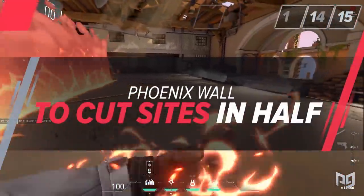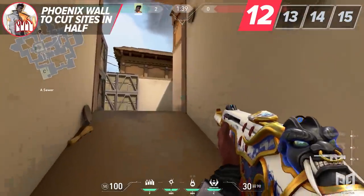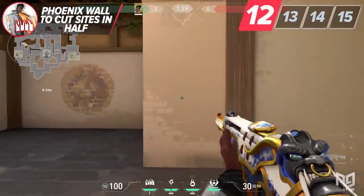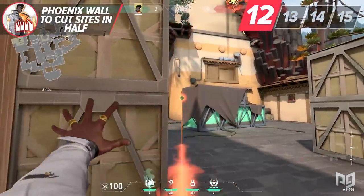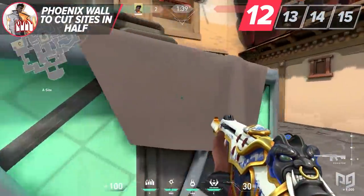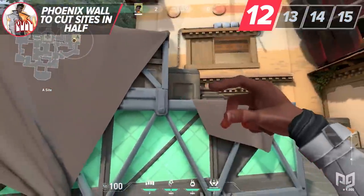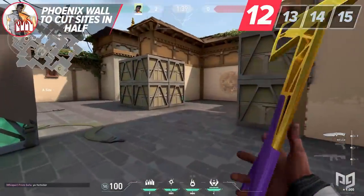The one utility that I see many Phoenix players struggle with is learning how to utilize their wall. The best way to use it besides cutting off choke points is by splitting up part of the site with it. Now you cut off vision for the enemy team and allow your team more space to push up onto site. You can also flash through your wall which will often catch enemies by surprise. Overall, his wall is great and with Sage out of the meta, try using his wall to help your teammates instead of just self-healing with it.